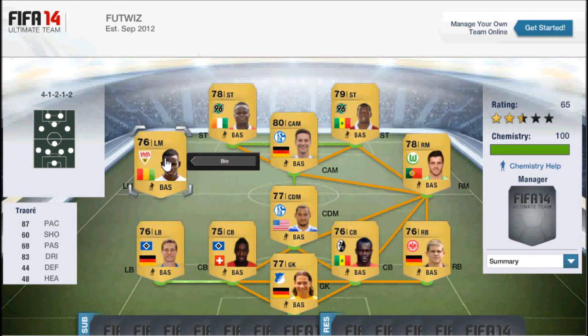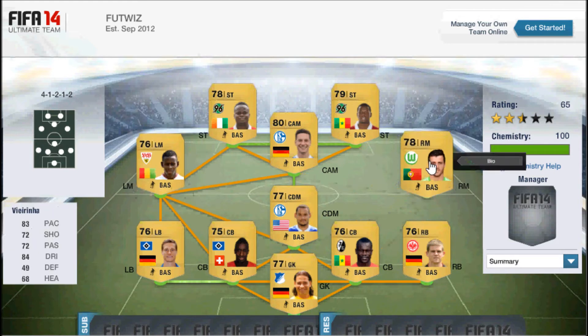He's a pretty cheap left mid to use. In at right mid we have the Portuguese international Verinha. He has 83 pace, 72 shooting, 72 passing and 84 dribbling — so good all-round stats for him as well. He's got four-star skills and he's very cheap as well.